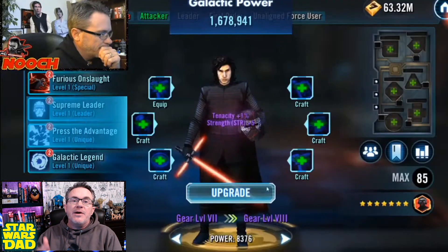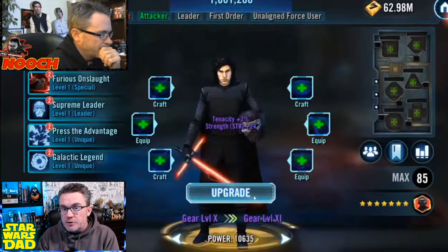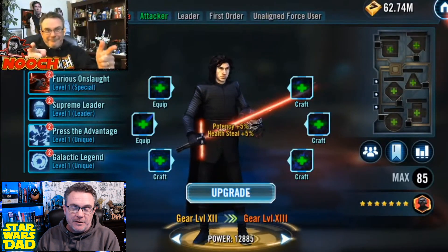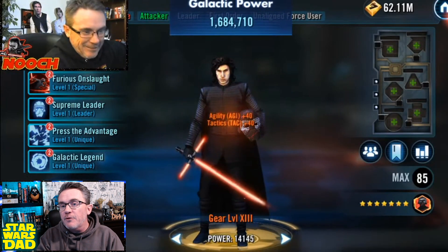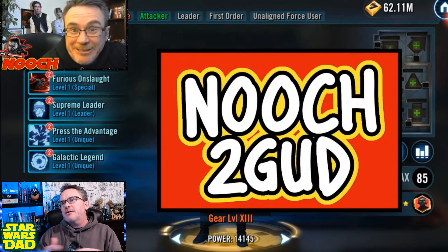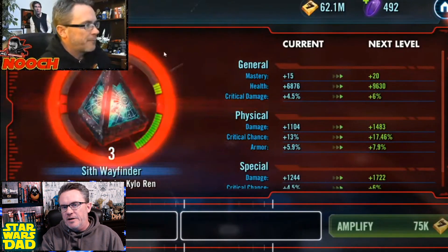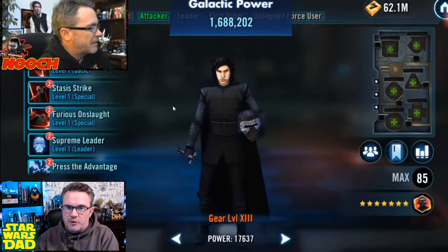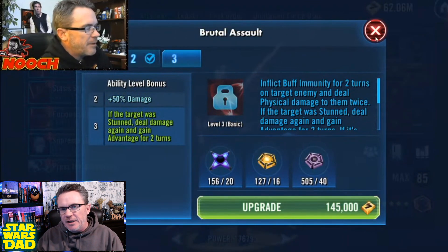Go to SWGOH.GG. If you haven't used it, you've probably registered your account on there. If you're watching me, you're going to be a player on Discord, your account registered on there, in a guild that requires that. You can look up all the gear for these characters as you unlock them. If this is a priority for you — I realize there are some journey events where you unlock CLS but generally don't have the rest of the team available yet, like Han or Chewie, 3PO — those guys come later, so maybe you don't relic CLS right away.